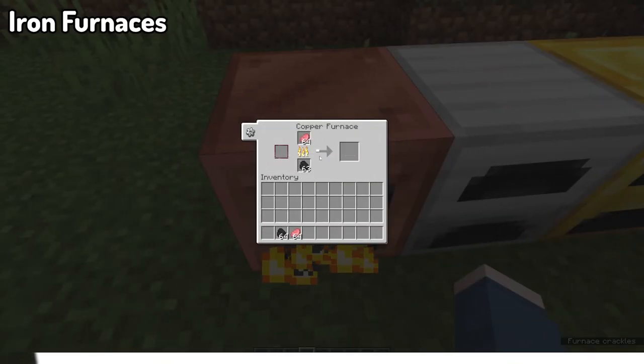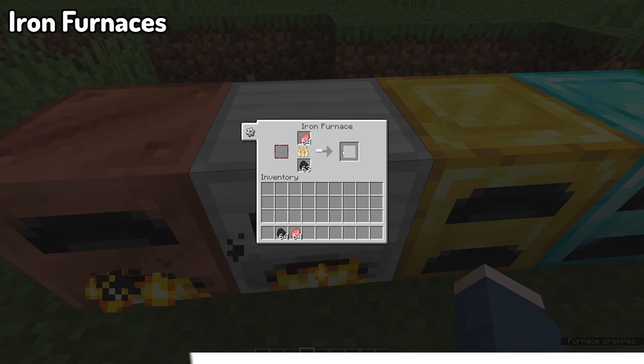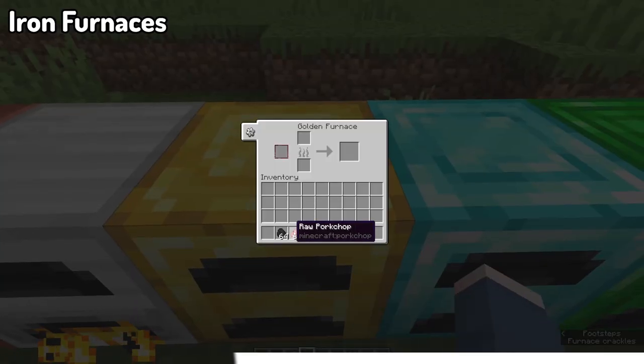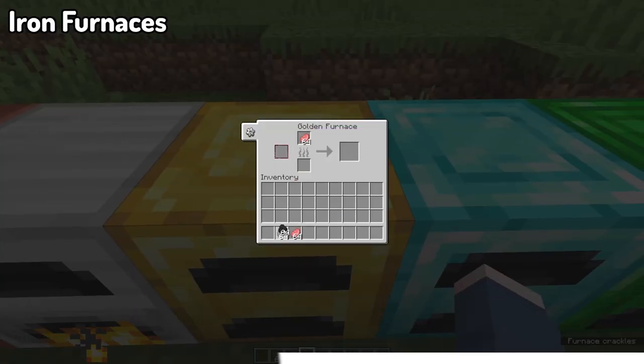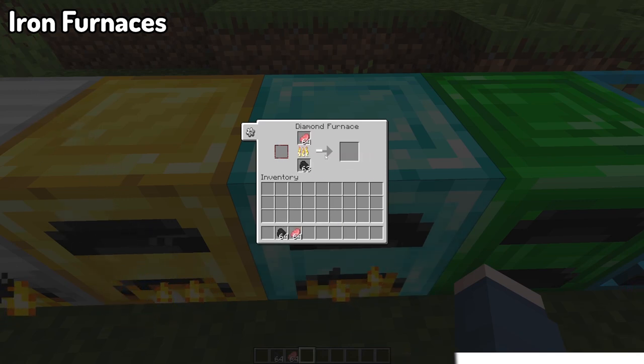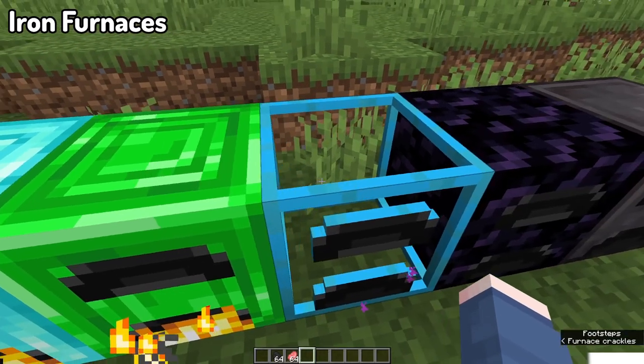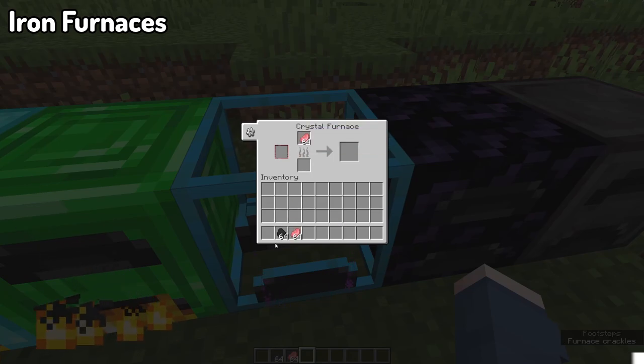Moving on to our next mod, we've got Iron Furnaces. Iron Furnaces allow you to have far better furnaces than the typical vanilla one. You can upgrade your furnaces using different resources such as copper, iron, gold, diamonds, emeralds, and so on, making your furnaces progressively better with each level — cooking things far faster and burning fuel more efficiently. Overall, a very useful mod if you smelt large quantities of items.